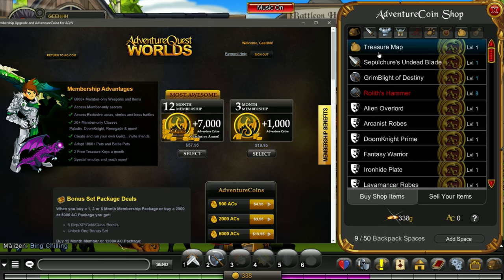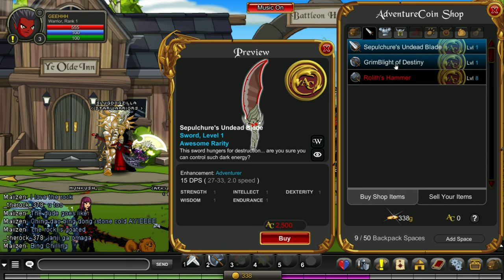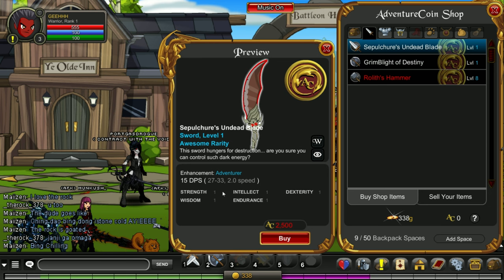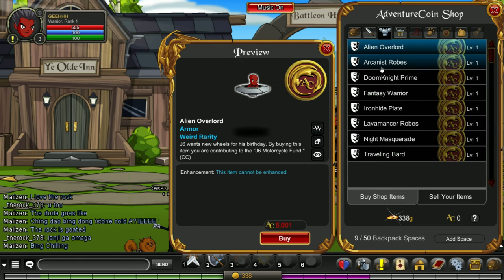Let's check out the actual items. There's a weapon in the cash shop — let's go to the weapon tab. There are three weapons, and they're all pretty much the same. They have stats, but this is nothing — you buy this basically for the looks. Now let's move to the armors tab. There's a lot of armors here — a spaceship mount, an arcanist robe, a Doom Knight Prime costume, fantasy warrior costume, ironhide plate, necromancer robes.